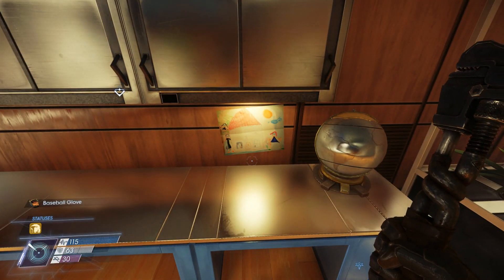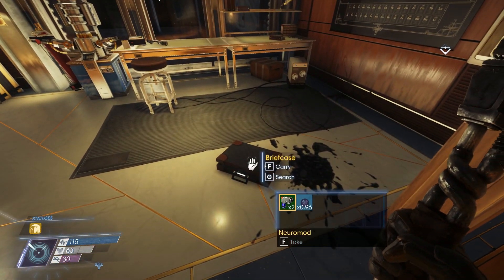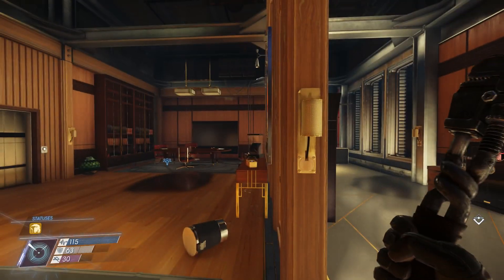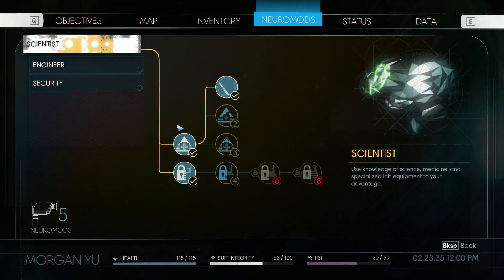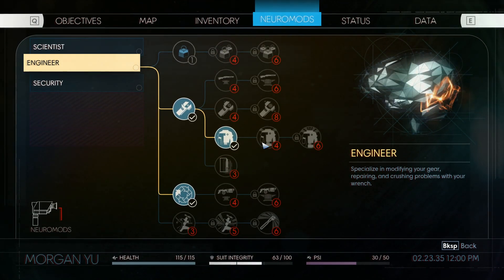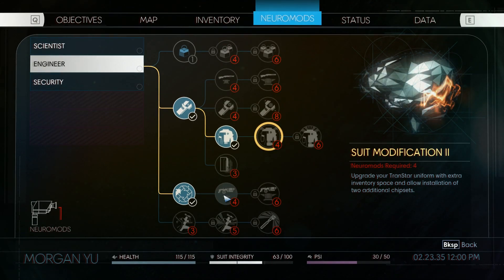Two neuromods and some exotic material just laying in this briefcase - that's why I want to explore everything! Level two hacking - let's get it! I think level three hacking is a bit too expensive right now, so I want to pursue something else - maybe another suit mod level for more inventory space. I keep picking up new weapons that hog up space. Maybe I could start getting gunsmith, or firearms to increase gun damage and crit chance - that seems good.